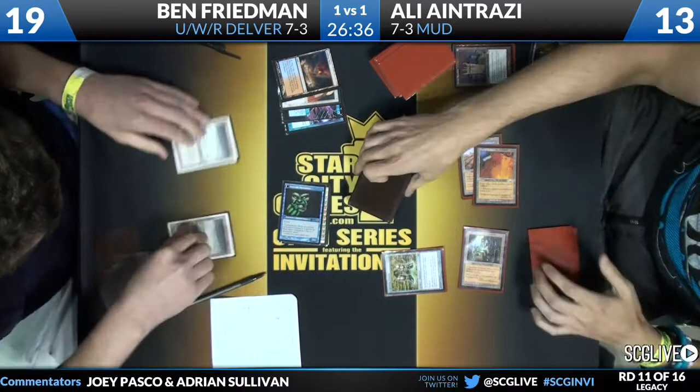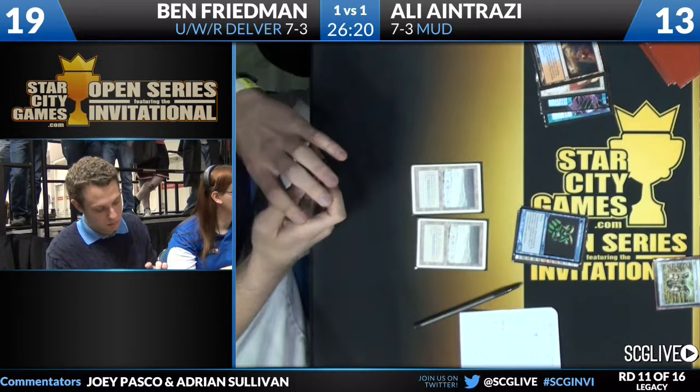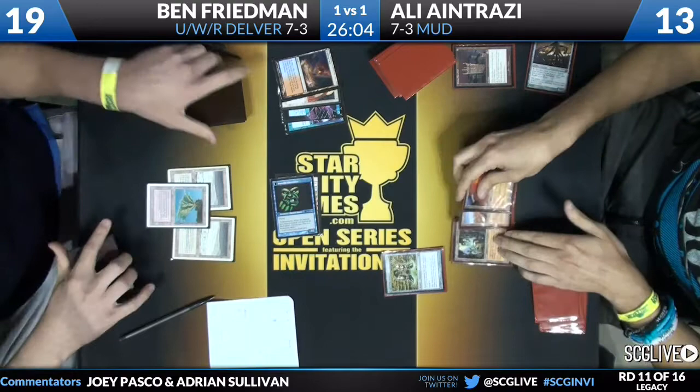Ben's side: two Tundras and a flipped Delver of Secrets. Ali has Ancient Tomb, City of Traitors, Wasteland, and a Lightning Greaves. Ben untaps — his hand appears to be Swords to Plowshares, Stoneforge Mystic, Spellpierce, and Volcanic Island. The draw for the turn was another Stoneforge Mystic. In for three. He passes the turn, leaving up all his counterspells and removal.